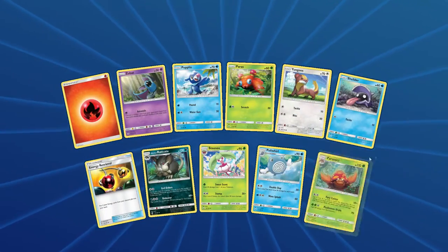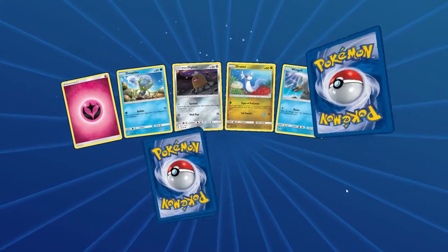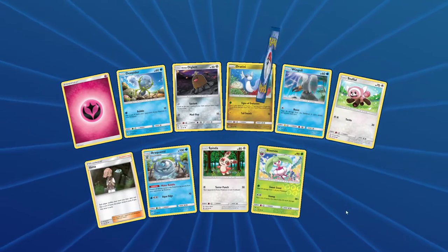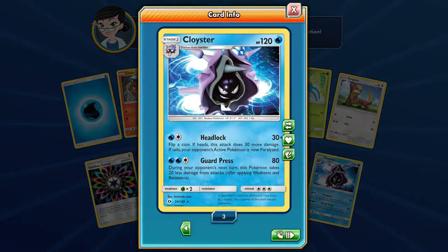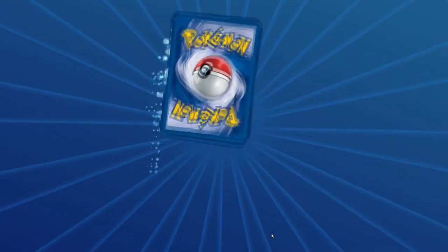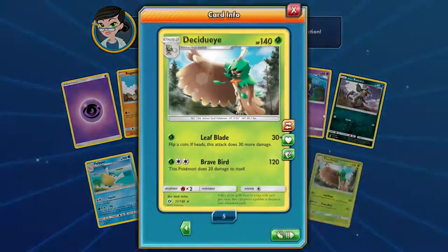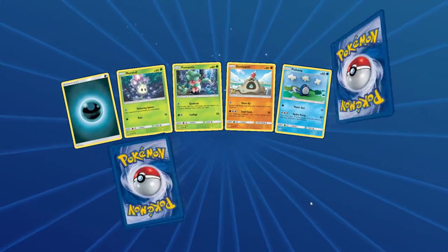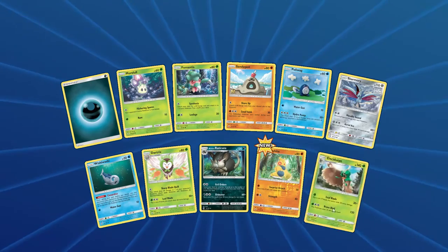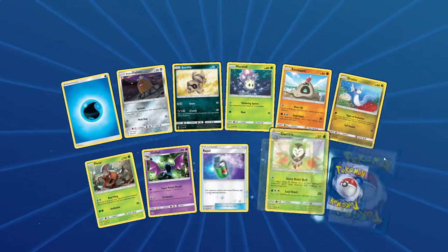Poliwag Reverse, and another Parasect — we have three of those, not the most exciting card. Two Cannon. Another Passimian — that's good to see. Another Cloyster, we have three of those. Reverse Golbat and a Decidueye, our fifth one — people might trade for those. Another Decidueye. But where are those Ultra Rares? That's what we want — we want some Ultra Rares. I think we're due for one.